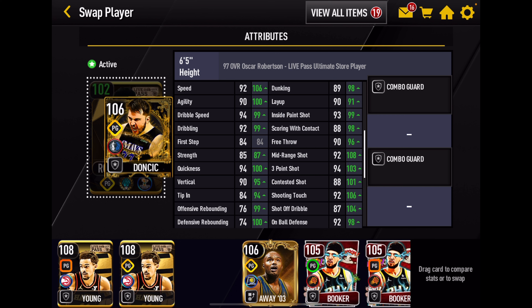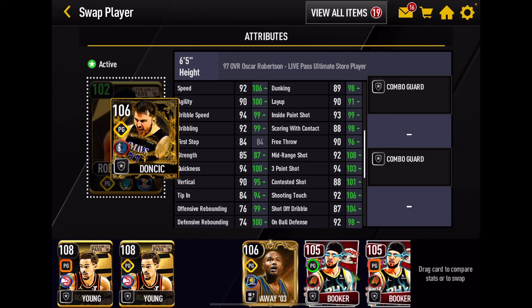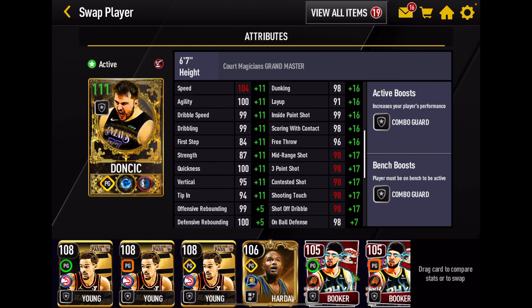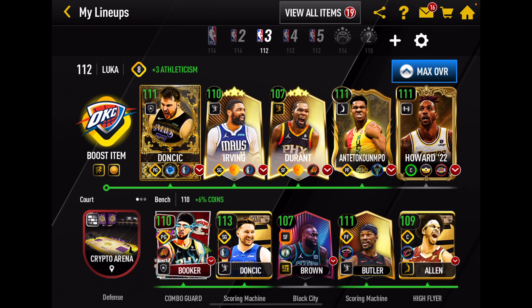Let's jump to our lineup. We'll take a look at this 102 Ingram card and the 104 Murray card, as well as the one we're going to play with today — the exclusive 106 overall Luca Doncic. We're going to go to our items to look at 102 Ingram and 104 Jamal Murray. Here is 102 Brandon Ingram.